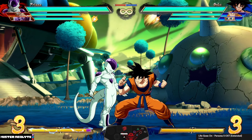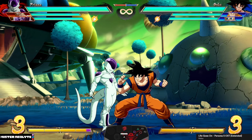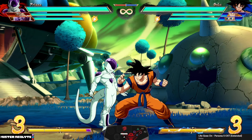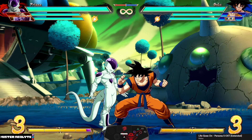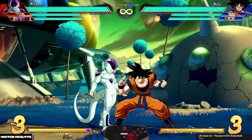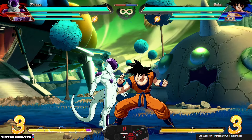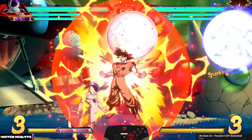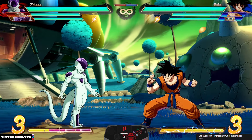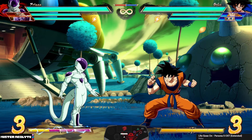So how does the glitch actually activate? To put it simply, anytime you call Purple Comet as an assist and it gets interrupted, there's basically a 50% chance Ginyu will become glitched. Purple Comet will get interrupted if the point character gets touched in any way — whether they are hit by any sort of attack, or even if they are touched by a Sparking Blast.